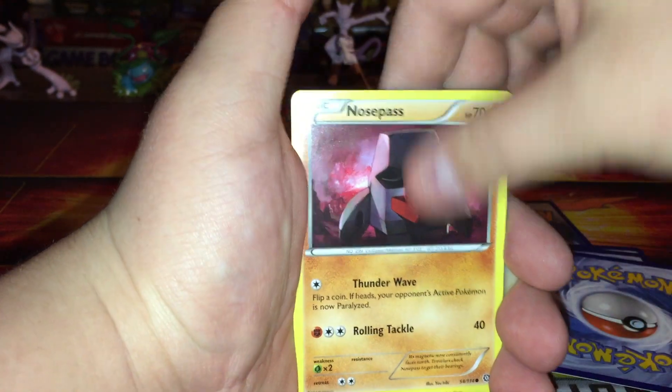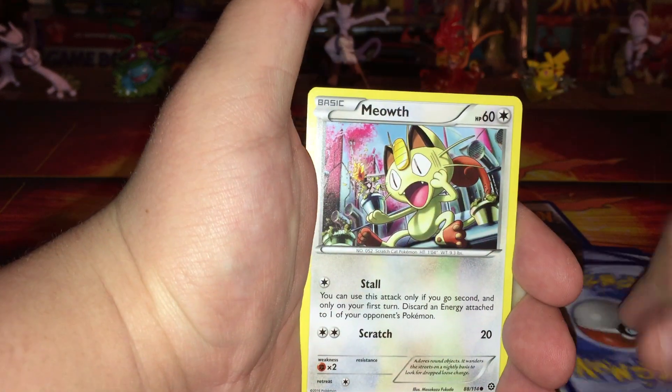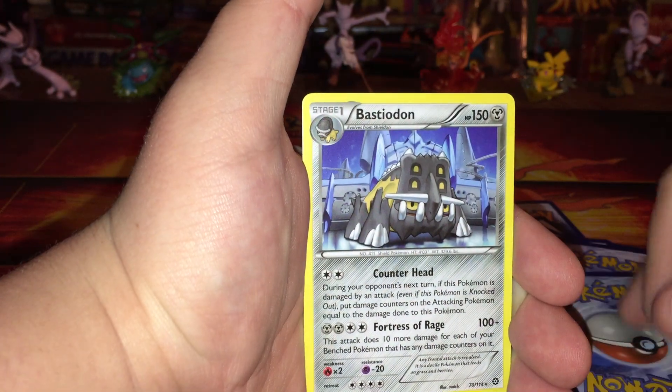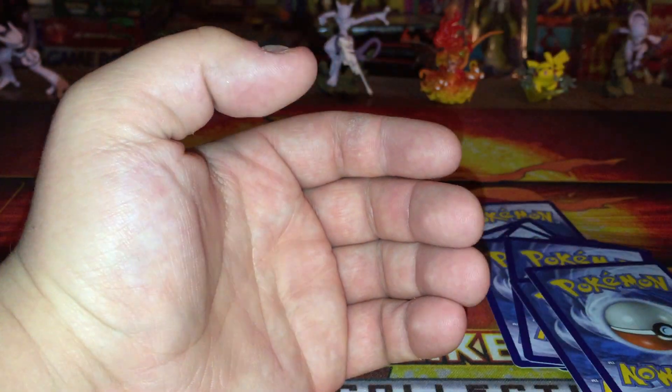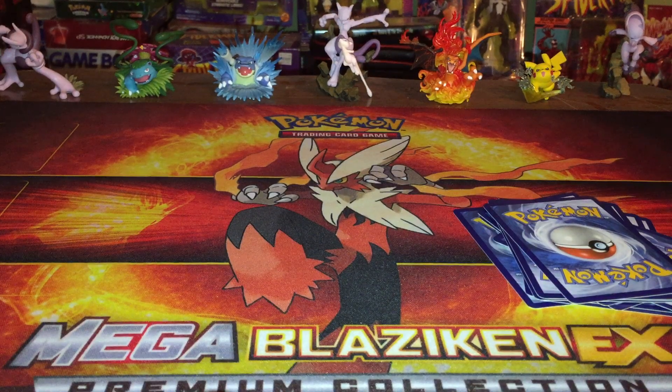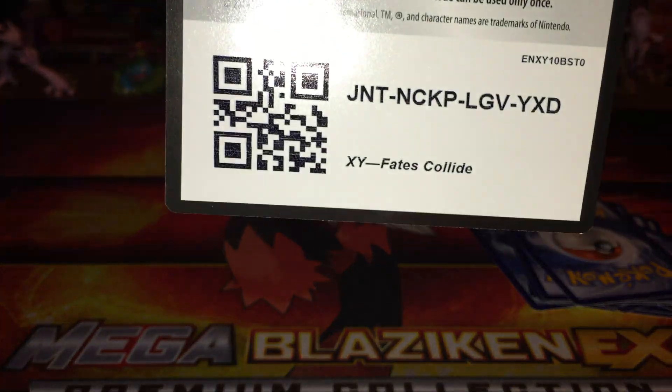Drifblim, Zweilous, Nidoran, Nosepass, a reverse holo, and another Bastiodon — I think we pulled one of those in the last video — regular rare. Not a good way to start out this box that was supposed to be as good as the Ho-Oh and Lugia box, but that is quite all right. We have four more boosters to go.